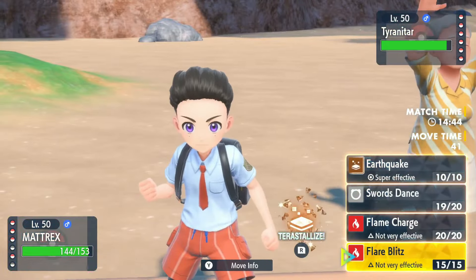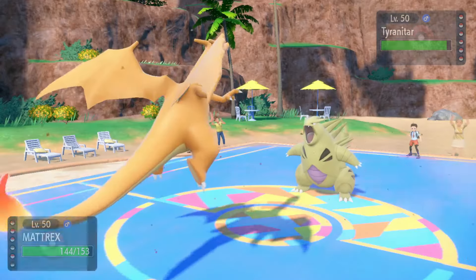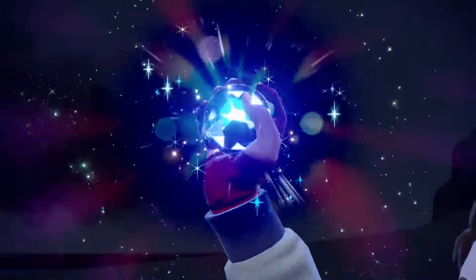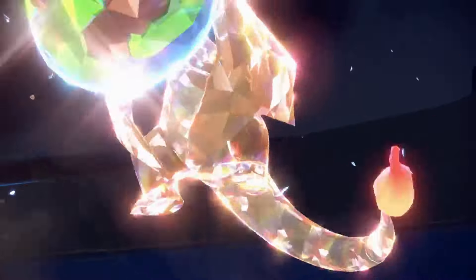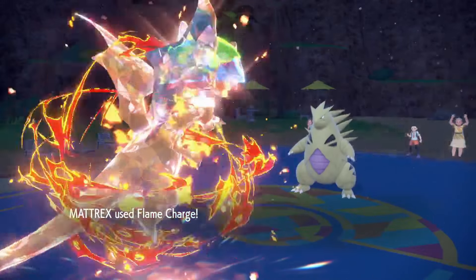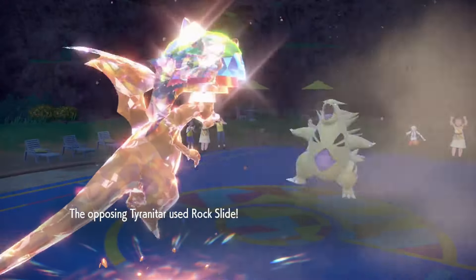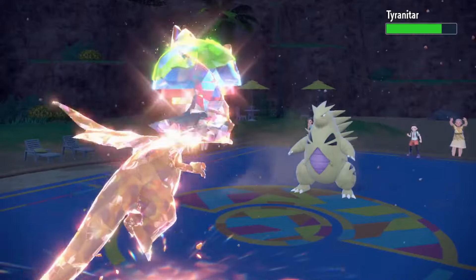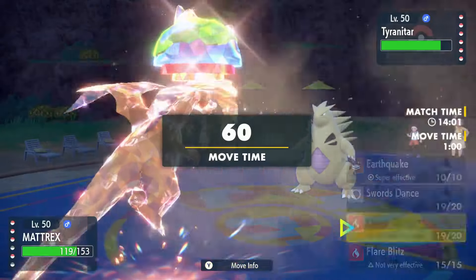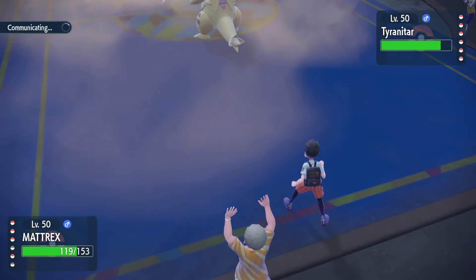I'm gonna Terra and Flame Charge first — hope this is not an absolute throw. Then we're gonna Earthquake, which should knock this out even if it's max HP. It has to be physically offensive to live this. They probably go for a Rock move — maybe they'll even miss. We go Flame Charge here so we can get in front of Espeon. Please don't Crunch Rock Slide... okay! With the Reflect we are set up! We just EQ and pick up the KO — they have to be physically defensive to live this.